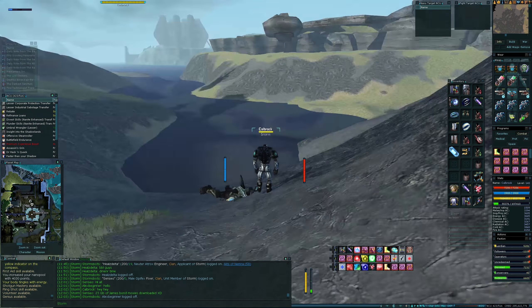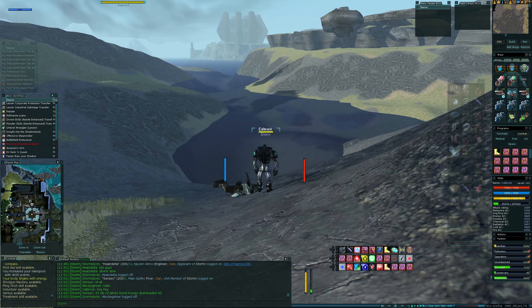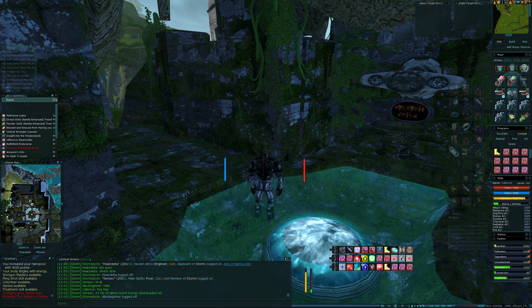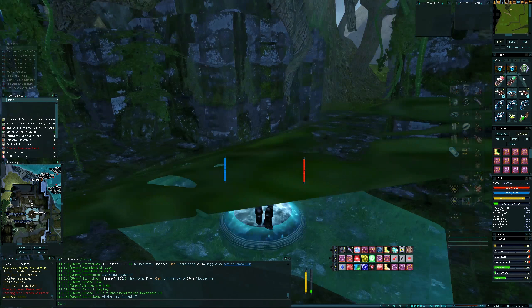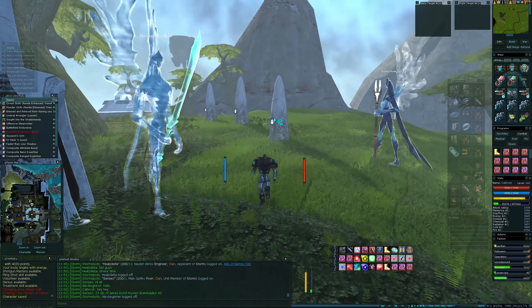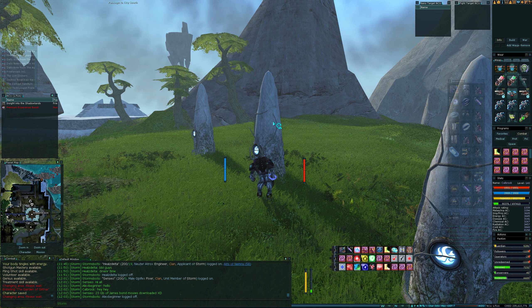Let's teleport back. I'm not sure running around this side was the quick way — swimming might have been faster. Let's save the XP we've got. Character saved. Because if I think we're going to die, we probably will. City South again.